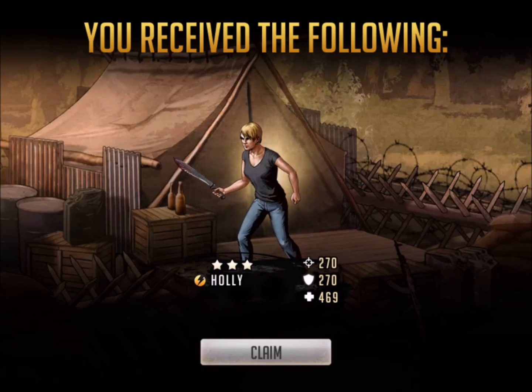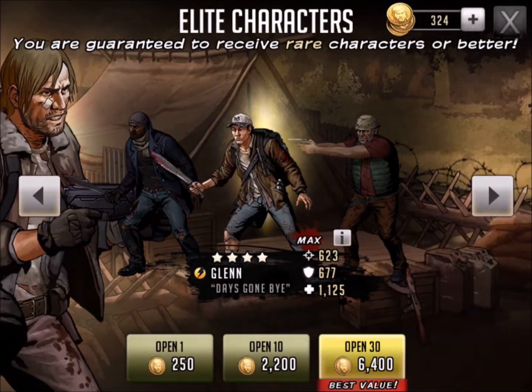Well, that absolutely sucks. So now I'm kind of torn — would I rather have a 5-star character or a 4-star weapon? I guess with my luck I'd probably rather have another 5-star, but then I'd have to go back and level it. I think I'm stuck with my 4-star Rosita, my 4-star Lori, and my 5-star Rick for life. But Holly will probably venture to the supply depot in the very near future.